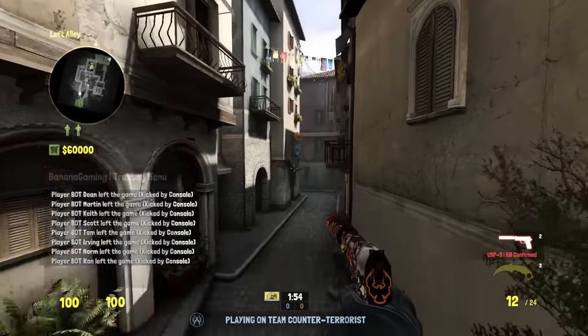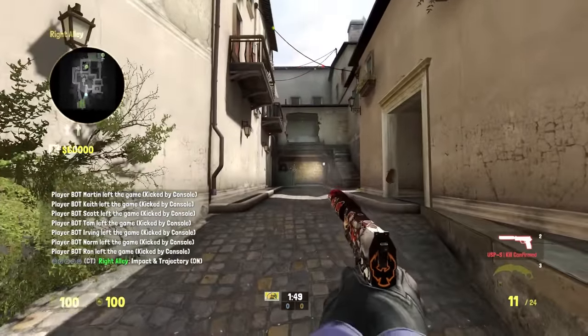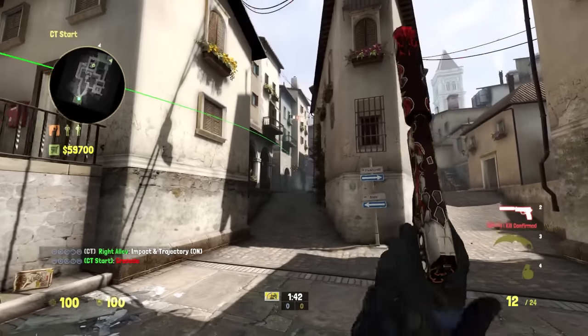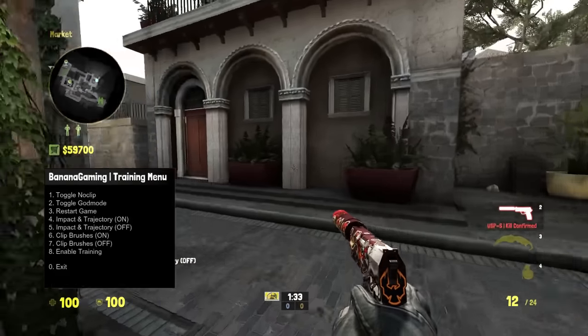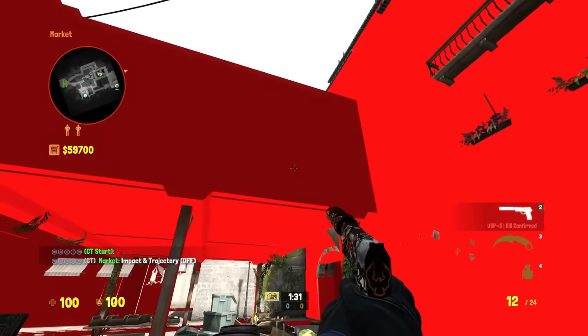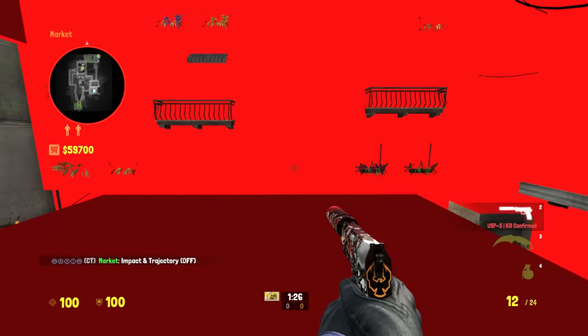Now there's a couple more fun things you can do, like toggle no clip, toggle god mode, you can show impacts and trajectories, which is basically the grenade lines and bullet impacts. And you can show brushes, which will let you find invisible walls or bugs and will help you understand the map a lot easier.